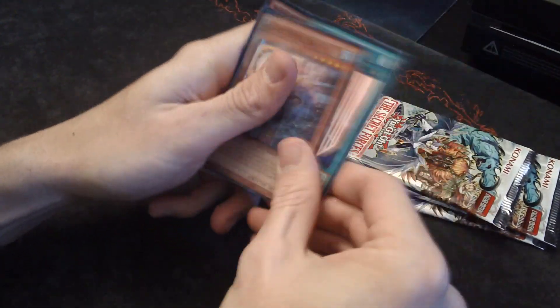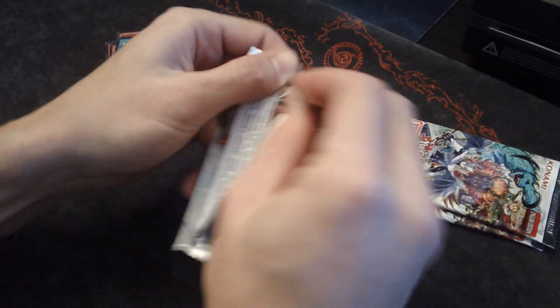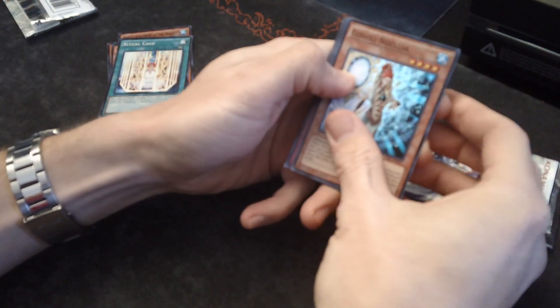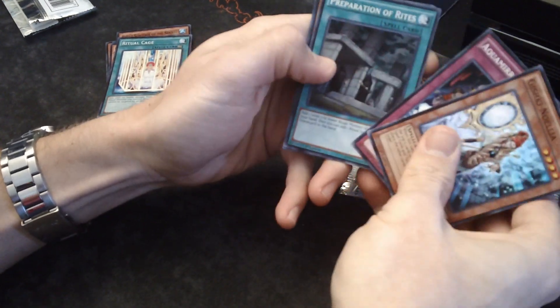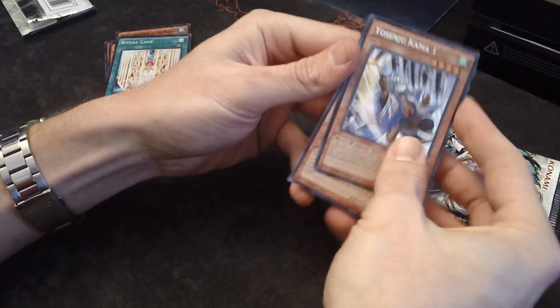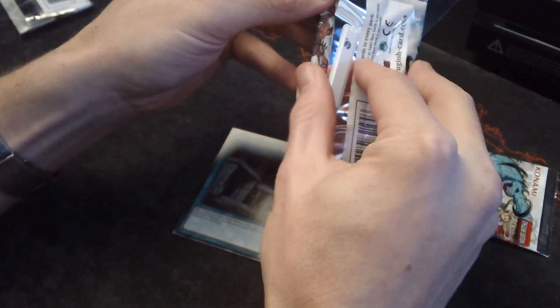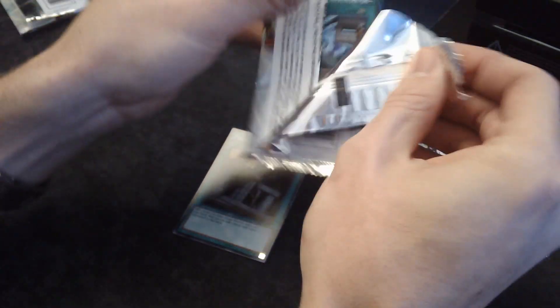I don't know any of those cards and I'm going to assume they're pretty bad. I know that some of the Ysend U cards are kind of good. Gishiki Noelle, Aquamira, Cycle — Preparation of Rites, Exa Enforcer, Yosenjo Karma. So we got our Preparation of Rites — that's cool. And then we got a tagged one, which must mean it's a good one.